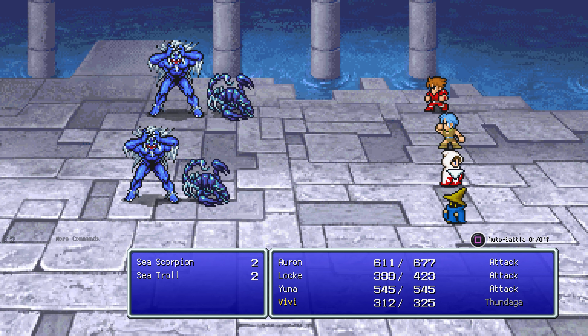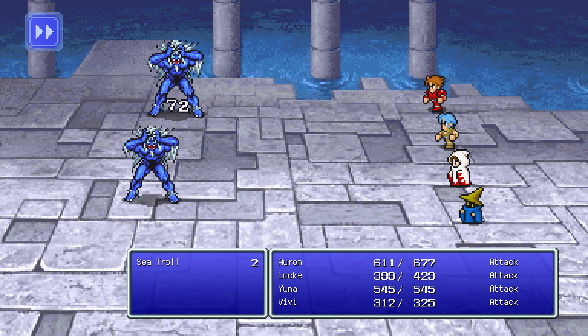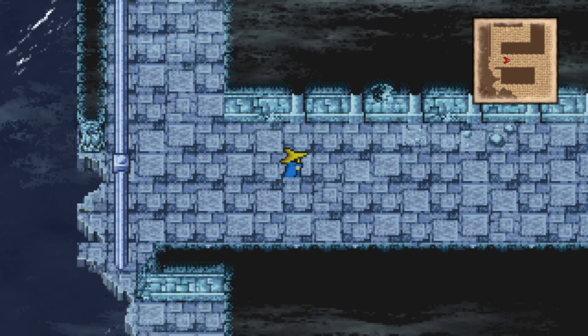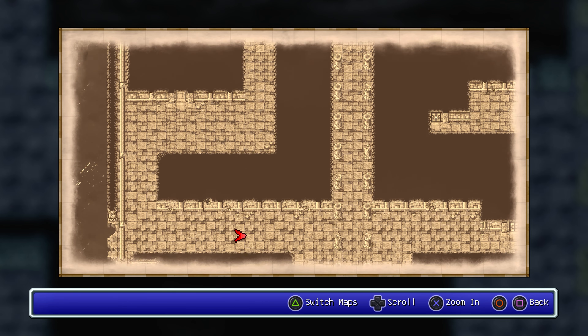I think we can go all-out attack on this one — speed it up, especially on a preemptive. Whenever I finish exploring a floor, I'm just going to do this. I think those stairs go up — that's why I kind of want to try that one first.